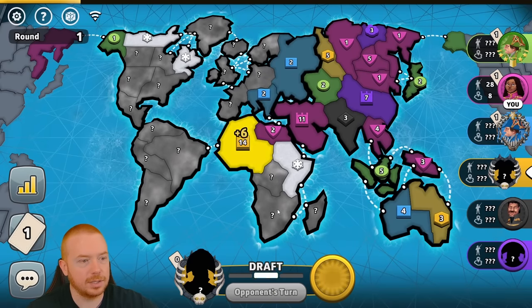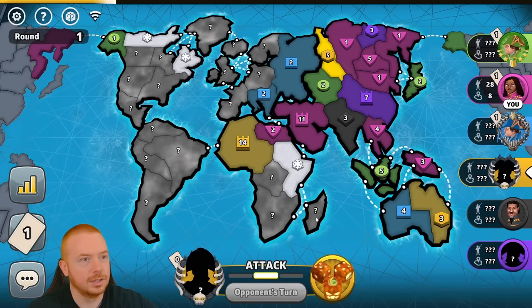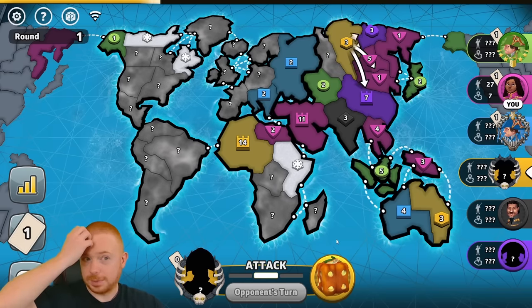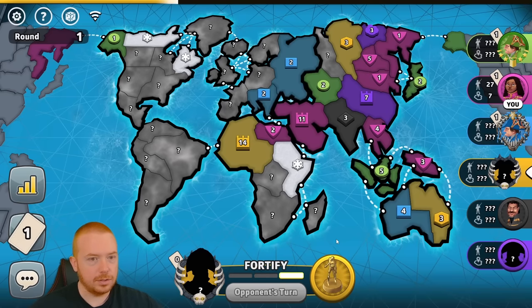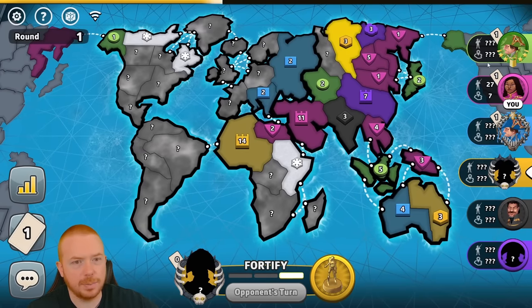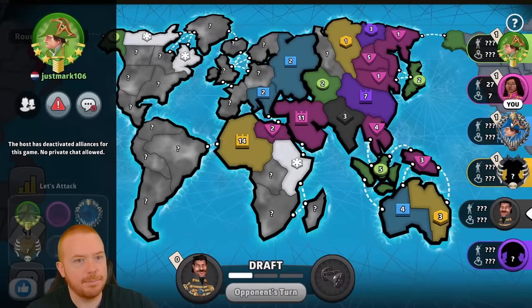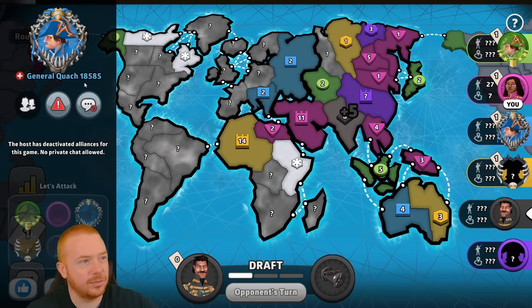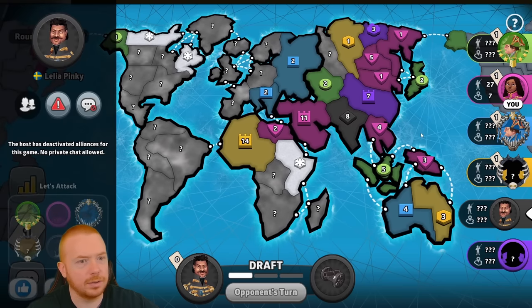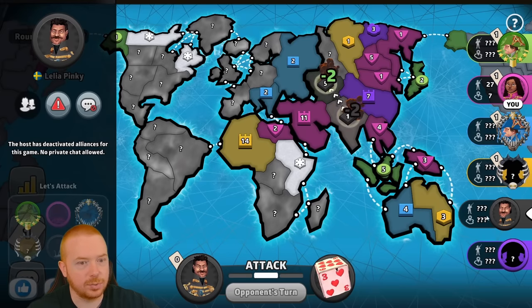Yellow is probably going to start knocking out Africa — no, he's going to play smarter, stack his cap, make use of his troops somewhere else. So yellow is a threat. Our opponents: we have Just Mark from Netherlands, I am Minty Fresh from United States, General Quach 18585 from Switzerland, JJ from United States, Lilia Pinky from Sweden, and Nia the Bold from unspecified location.